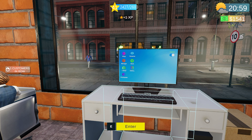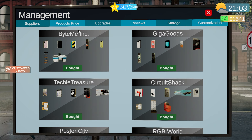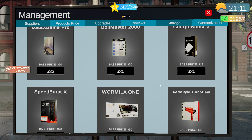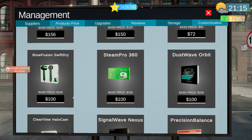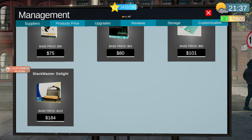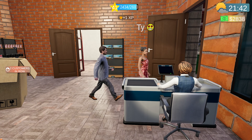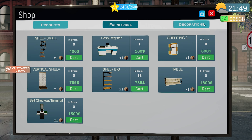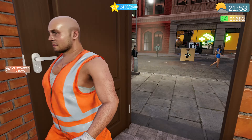We need to change those prices — I completely forgot. Let me go to product price list. The Blow Fusion is $145, Steam Pro $150, that's $75, $80, Precision Balance $101 — that's high — $184. Should have done that before we opened but it is what it is. Let's come in here and go to self-checkout terminal — buy one of those and see how this goes.